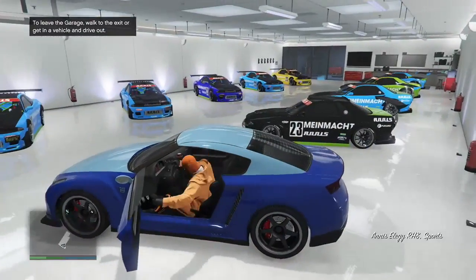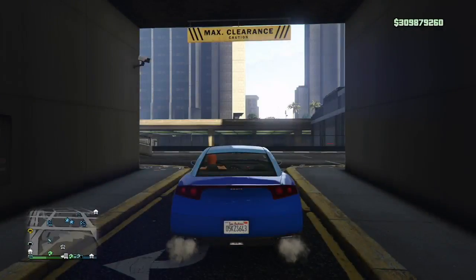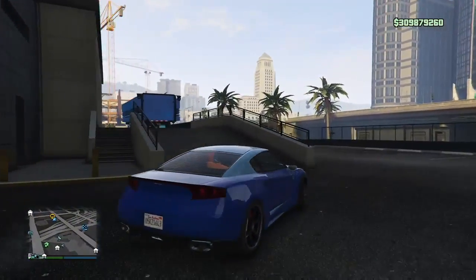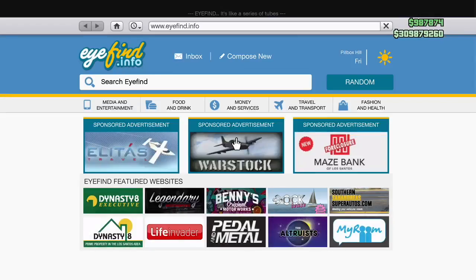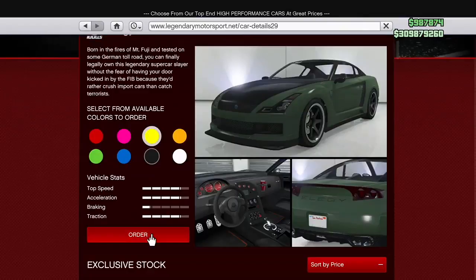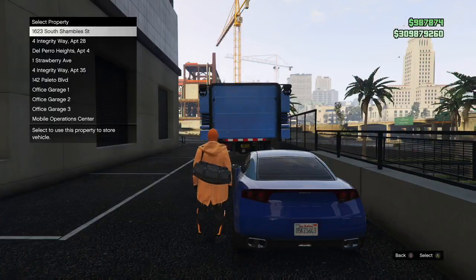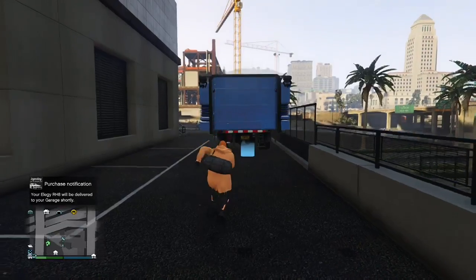This is the second successful attempt that I had. I bought another garage, filled it up, and I only had one RH8 in here — this one's in slot 10. We're going to proceed to do the same thing: drive it out, park it right next to the MOC, hop out and order up another Legendary Motorsport RH8 over this one in slot 10. Sort by price, RH8 — doesn't matter what color — order it. Integrity Way Apartment 35 is the one we're in now, and then order it right over the RH8. You have to hurry up because you need to end up outside the MOC before the car gets delivered. Once we're inside the MOC, hop inside the retro.